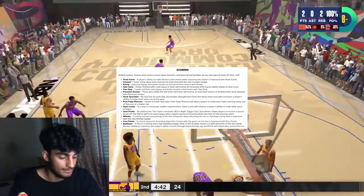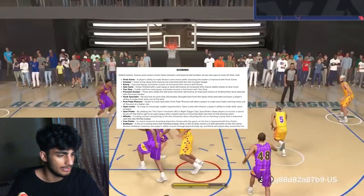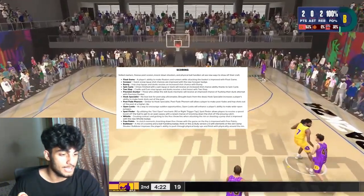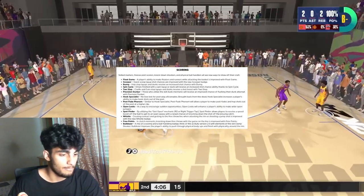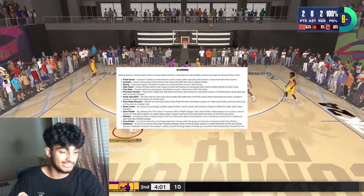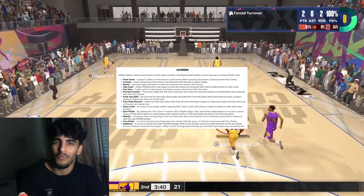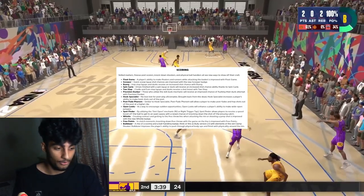Free Points — knocking down free throws with the game on the line is improved. Bulldozer — think of this as Bully version 2.0 with elements of the old Clamp Breaker. Bulldozer improves the player's ability to push through physical body ups and finish with physicality around the rim. They basically merged Quick First Step and Bully into the same badge — Bulldozer might be one of the most OP badges in the game.